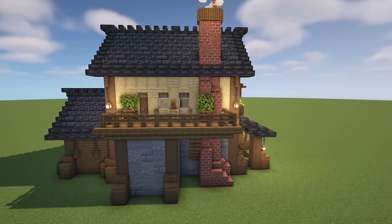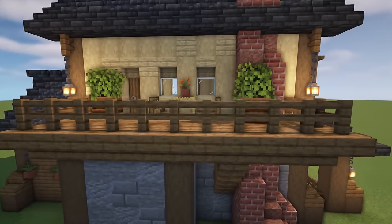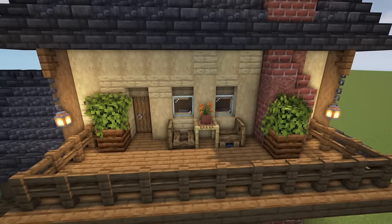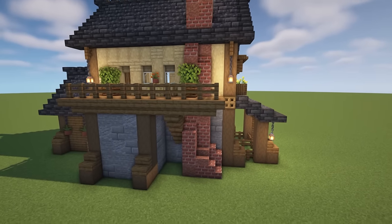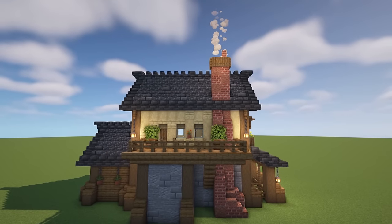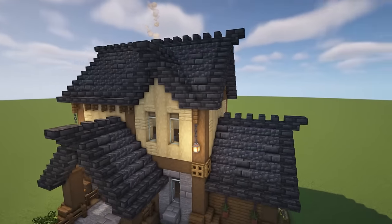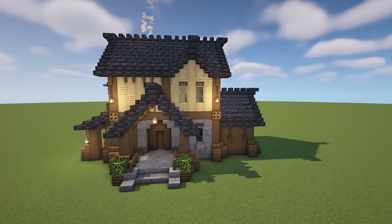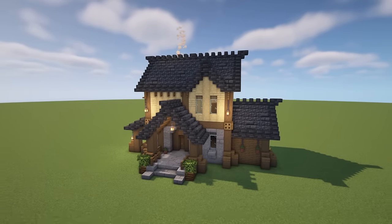At the back we've done something completely different — we've added that section from the bottom but cut the top off and created a huge balcony all the way across the back of the build, with a table, chairs, and little bushes. We've still got the chimney and a little support underneath so it looks like the balcony is being supported. And yet again, this is a very different-looking building even though we haven't really changed the style, roof designs, or block palette.